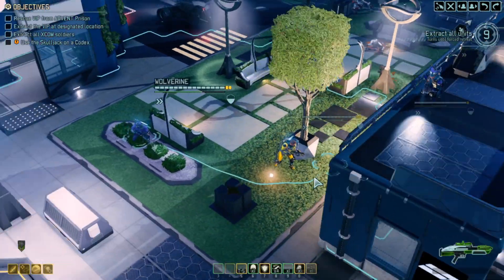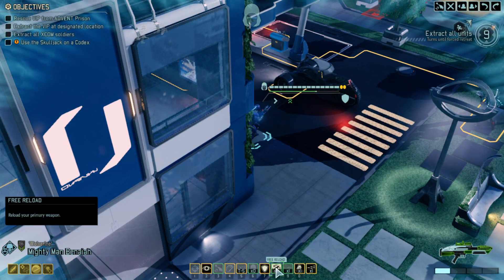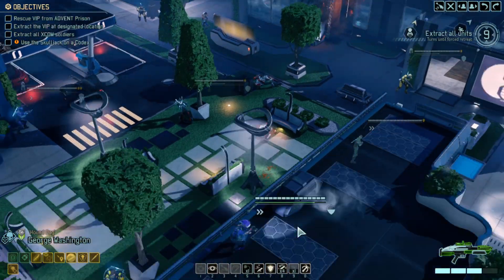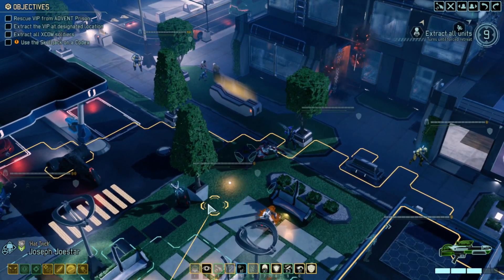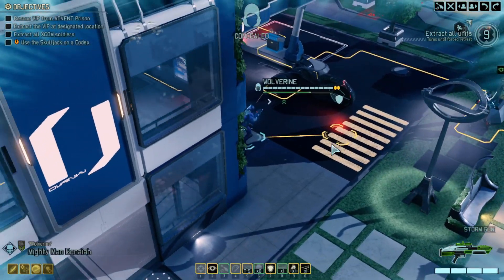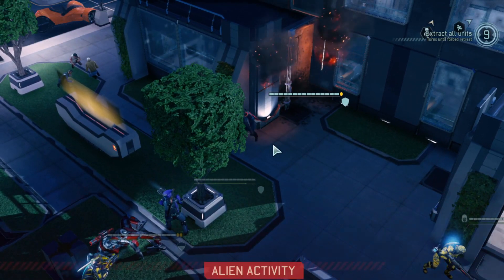I'm just going to move over this direction. I might Conceal with Benaiah just because he's got a good shot out of concealment. I think I will push up with George Washington. I don't think I'll Conceal with Joestar - I'll just move up with him. We don't want to go any further. Pull up with the Lancer. Overwatch with Kujis - move forward a bit more with Benaiah. Probably shouldn't move up like that - a bit risky.